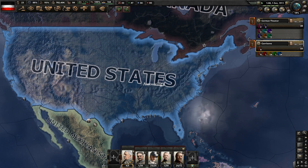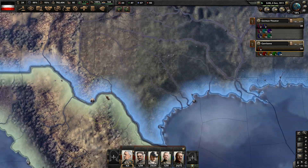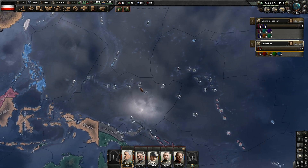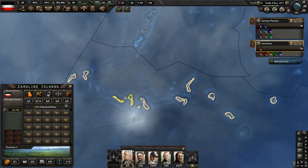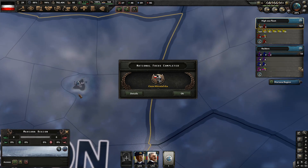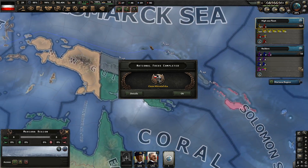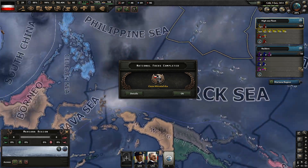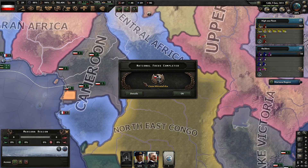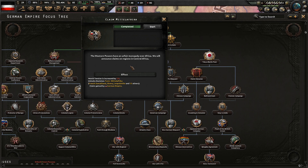Over here there seems to be a border war going on. Over in Asia nothing really is going on. We have a bunch of colonies over here too — the Caroline Islands, Saipan, and Marcus Island — you can see where the next owner got them all from. We also have the Bismarck Sea, because all of these colonies are German. For Middle Africa — we have claimed it. The Western powers have an unfair monopoly over Africa, so we will announce claims on regions in Central Africa. We unlock a different decision to form Middle Africa and gain loads of claims — which is good.